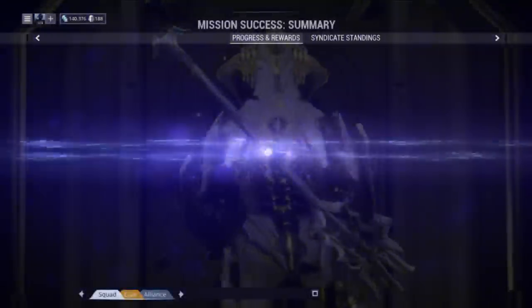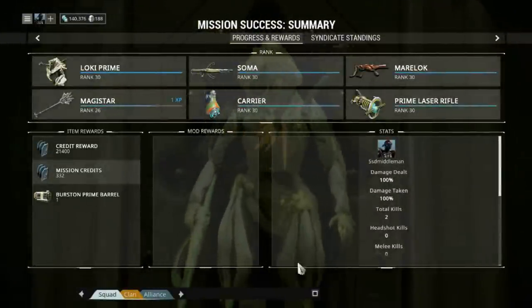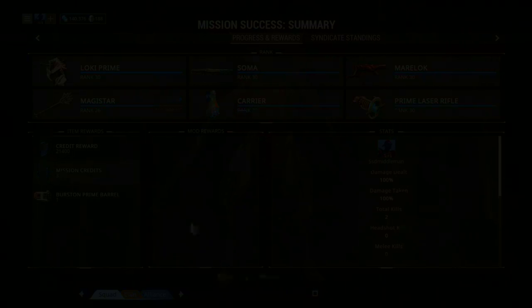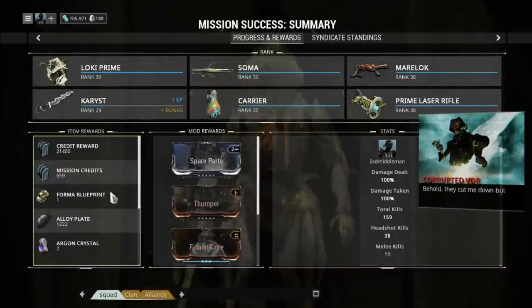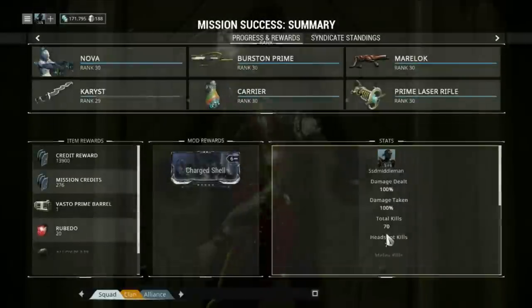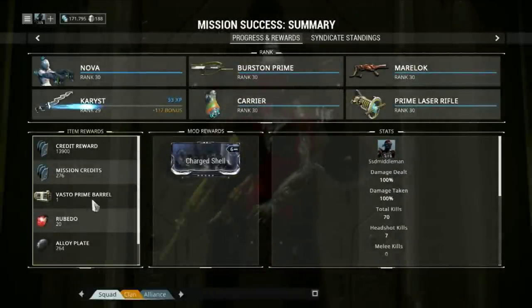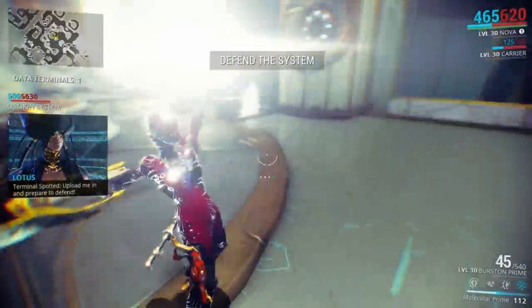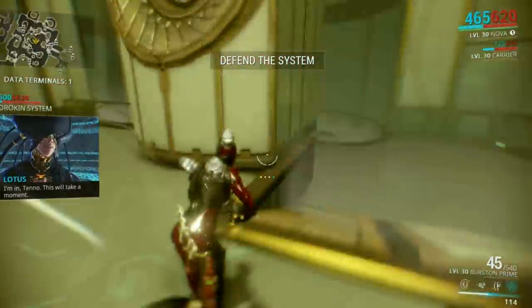Let's get started with Prime Parts. As most of you know, you can get Prime Weapon, Warframe, and Sentinel Parts by playing in the Void and completing missions. Some parts are more rare than others and therefore will sell for a higher profit on the market. It also depends how good the set is, how high in demand it is, and how new it is. Older sets most likely will not sell for very much unless they are a very good weapon.